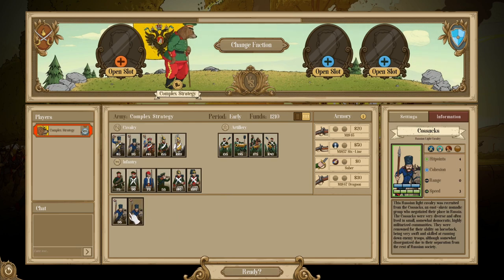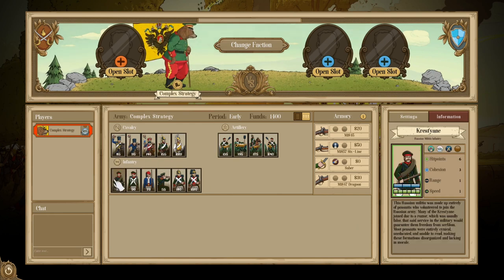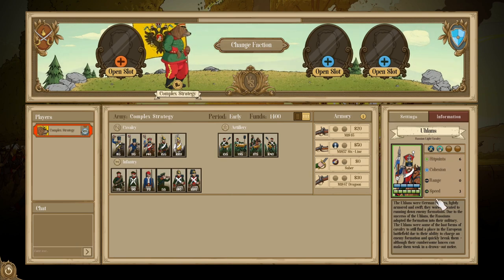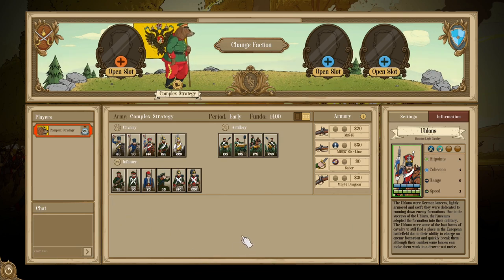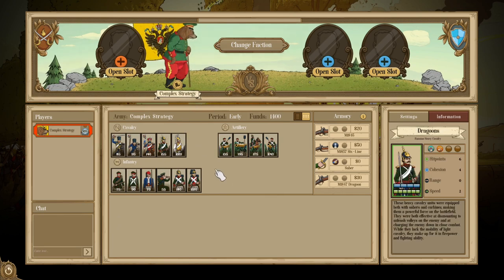The Ulans serve as a different take on the Cossacks and function as your mid-tier shock cavalry. They're more expensive than the Krestian but a bit cheaper than the Grenadiers. With good health, good cohesion, shock, and high movement speed, they deal overall good damage and last longer than the Cossacks, who are often a throwaway unit. With Ulans you can usually expect a second charge or pull them back and have them remain on the battlefield after the initial impact. Their higher cost can make them somewhat difficult to fit in compared to the Cossacks, which can often be slotted in at the end of a build.